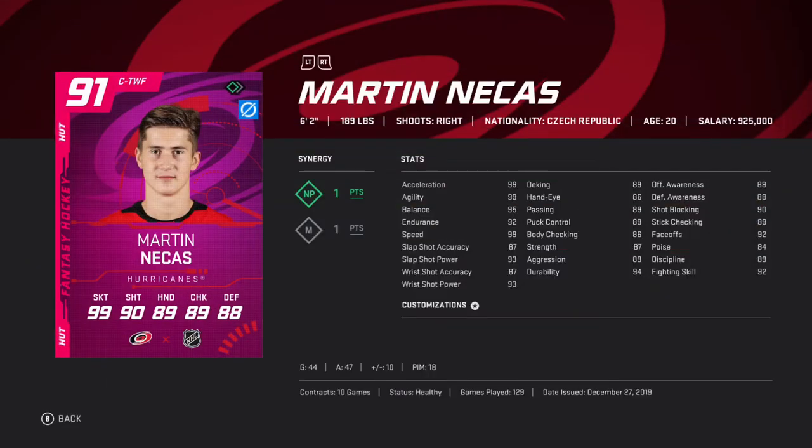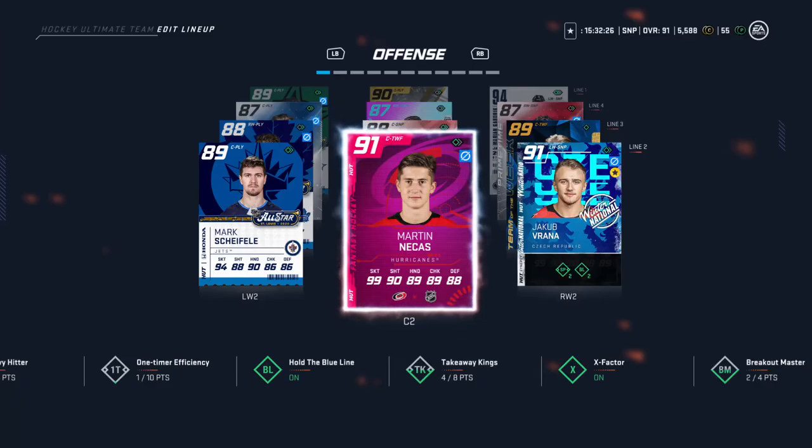Nekis went up a lot for a fantasy card. He's got the MP, just like Sagan. He's got a little bit lower on the shot, but 92 face-offs, which is really good for a center. 90 shot, he's a bigger guy too — 6'2". He can bump people off the puck. Centers are hard this year, so that's fine.